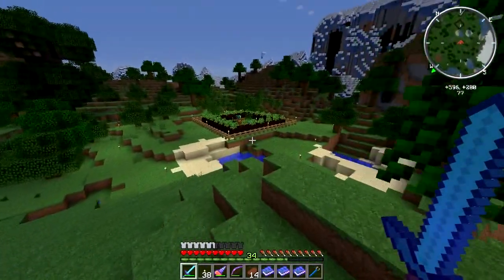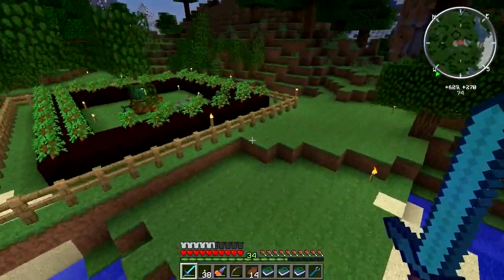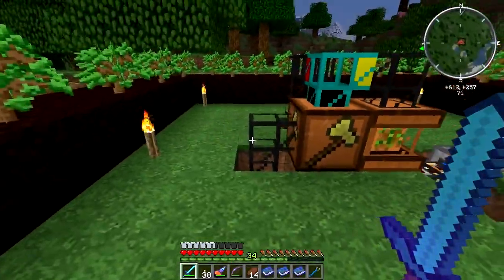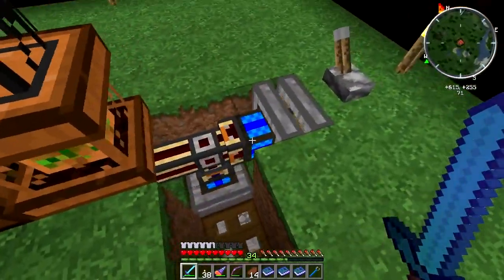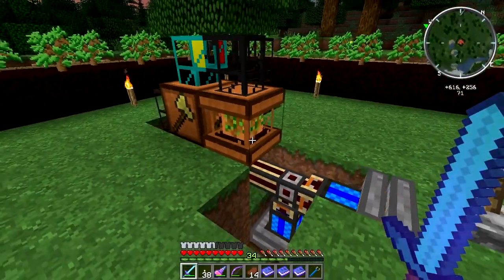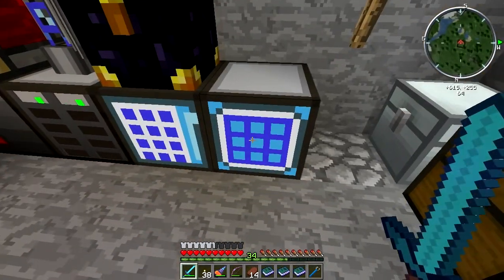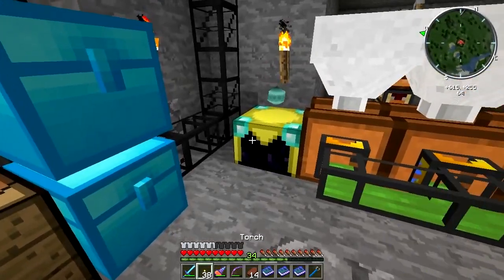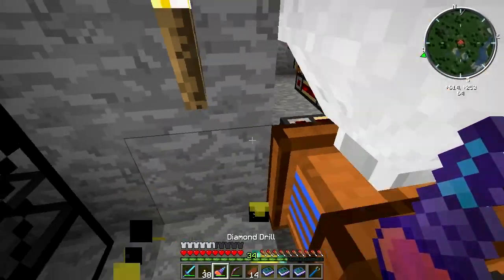The first thing I want to show you is I've made some upgrades to the tree farm here. I've changed the pipework around a little bit to go down here. I've got a second engine hooked up here as well, and I've just made myself a temporary little power station here. I don't actually need that chunk loader on now because I'm not quarrying anymore.